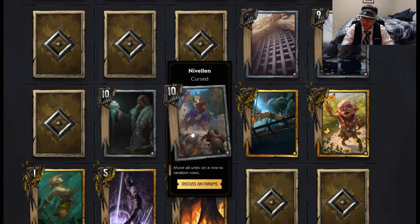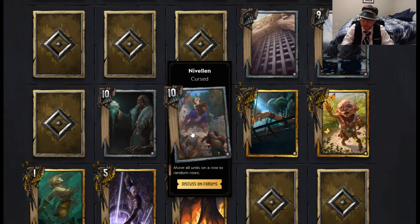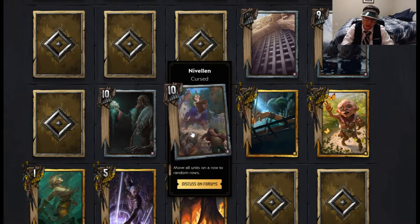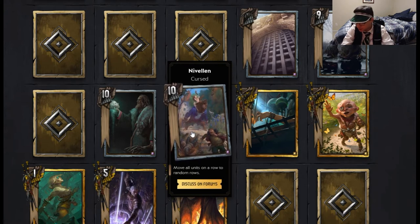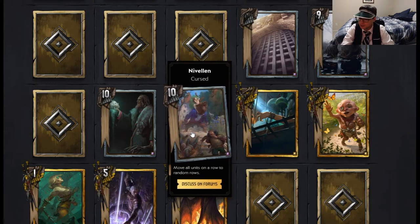Our next new card is Nivellin — Cursed, move all units on a row to random rows. This is basically Sheldon's Gags but neutral. The Cursed tag is important for Atta, who can spawn a Cursed unit. Sometimes you want to move your units around and this would be a situational card to do that with. If you're playing Movement Scoia'tael with Blue Mounted Commandos, you might put this in with Sheldon's Gags to get lots of movement. However, that might be overkill — movement is already pretty good where it is and doesn't need Nivellin to be viable.